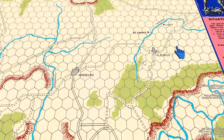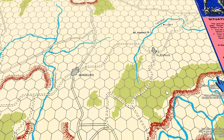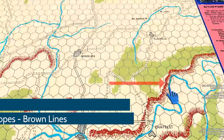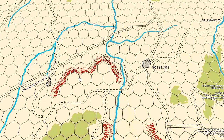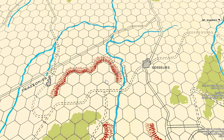Any partial hex with green in it represents woods. The slopes are indicated by the brown ribbon, which gives a visual three-dimensional sense of the slope so you can see where the hilltop would be. Any hex adjacent to the high side of the slope is considered a hilltop — the high ground.